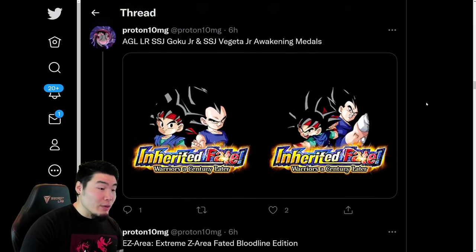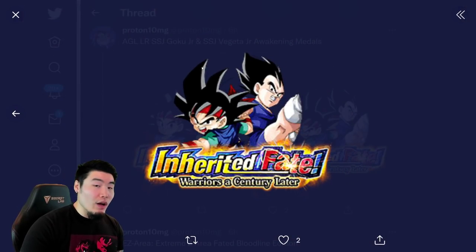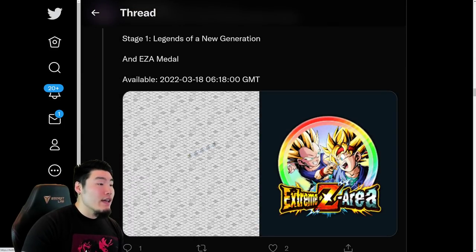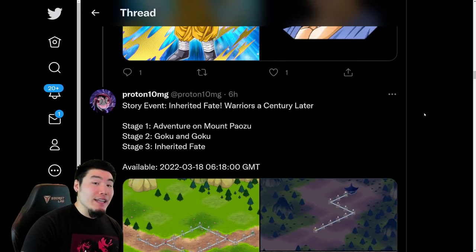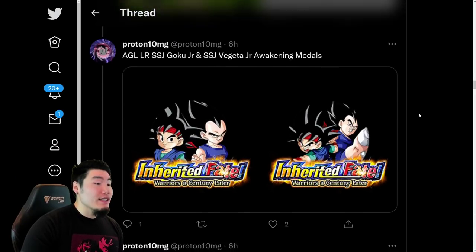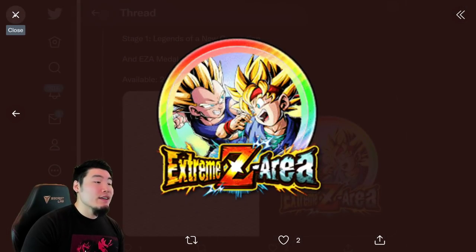We have the Awakening Medals for the LR — the SSR to TUR Awakening Medal and the TUR to LR Awakening Medal. There is also the Extreme Z Area event for the LR, which is dropping on the 18th as well. So all of this is just coming out at the same time — as soon as Saiyan Day starts and the banner drops, we'll be getting the story event as well as the Extreme Z Area event. We get their Extreme Z Awakening Medals and Extreme Z Awaken them immediately.